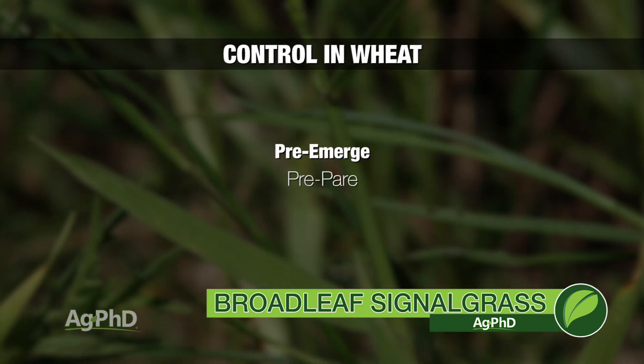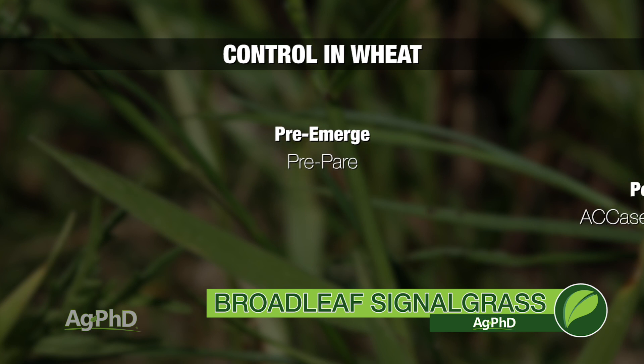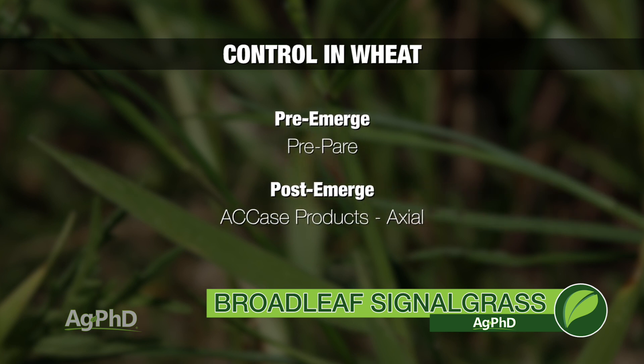In wheat, we really like to start out with a pre-emerge treatment of Prepare — that does a nice job holding Broadleaf Signalgrass back for a really low cost. Otherwise, if you do that, you can come back post-emerge with the ACC Ase products like Axial.